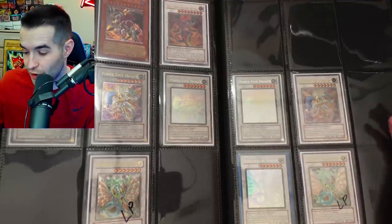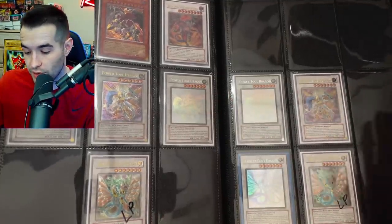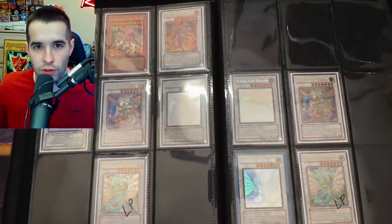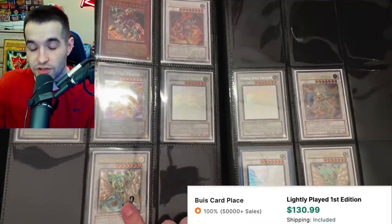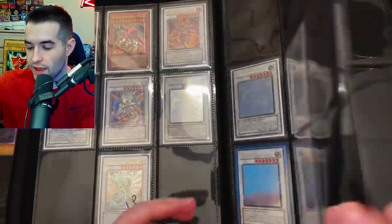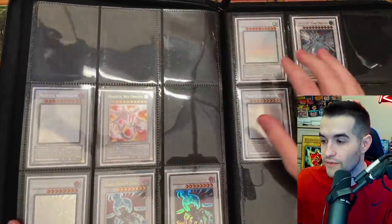For Power Tool Dragon I have a near mint first edition ghost rare, a near mint first edition ultimate rare, and a near mint unlimited ghost rare. I'm missing an ultra rare first edition, an unlimited ultimate, and an unlimited ultra, but I have some nice doubles. I won't sell near-mint-to-mint copies; I'll just keep them. For Ancient Fairy Dragon I used to have a PSA 10 first edition ghost rare, but now I just have the ultimate rare lightly played, a very nice unlimited ghost rare, and an unlimited ultimate rare that's lightly played — still some work to do there.